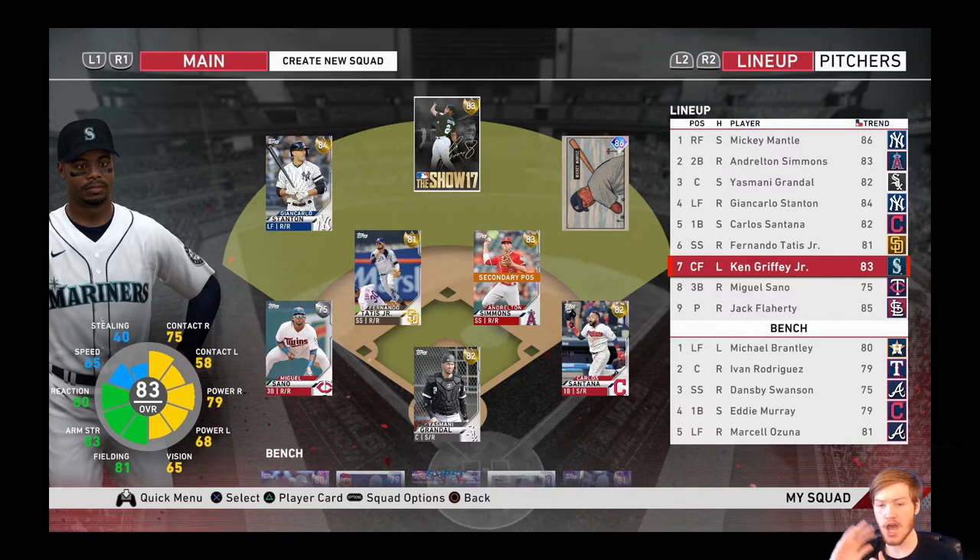You want a catcher on your bench so worst case scenario you can pinch run for him and tie up or win the game, and then put your backup catcher in without having to put someone like Eddie Murray who can't play catcher at that position. The only catcher you could potentially get away with not backing up is JT Realmuto — he's the fastest catcher in the league, with great defense and speed on the base paths. But even then, there could be a situation where you'd much rather have 95 Rickey Henderson on the base paths.